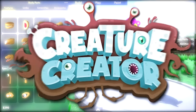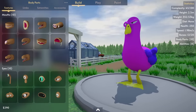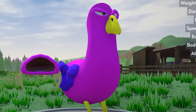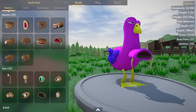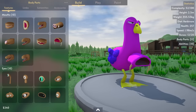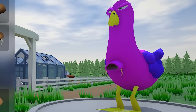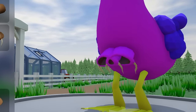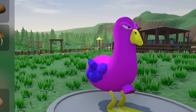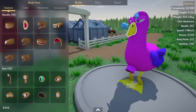Welcome back to Creature Creator. Here's my buddy O'Pillar Bird that we built on the last video. The only thing is, I forgot to give him a mouth. That's why he died a couple of times, because he couldn't eat. I don't know really what this thing is — it looks like a feeding tube, but that's what I'm gonna put on him. That's one big feeding tube. Let's shrink that thing down so it's not so creepy, and just put it right there. He just sucks things up like a vacuum cleaner, because it turns out he can't eat through this beak.